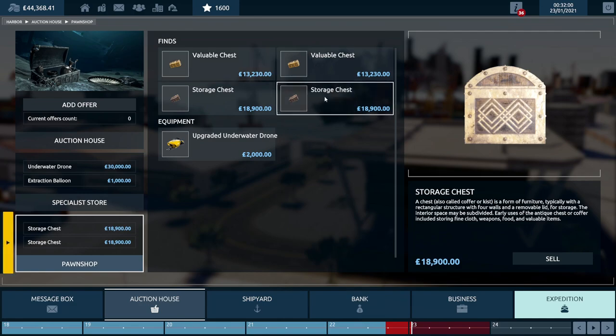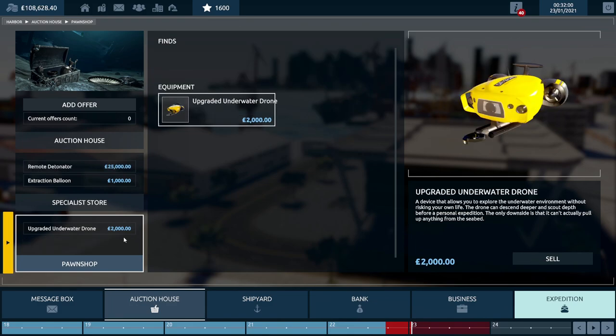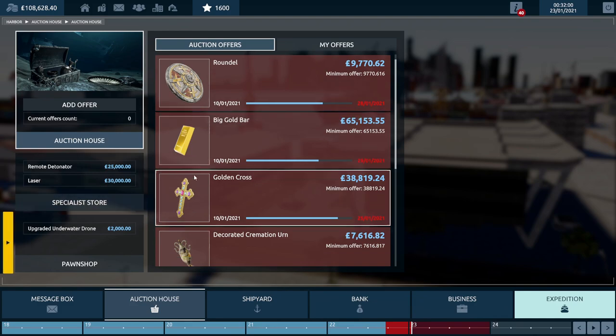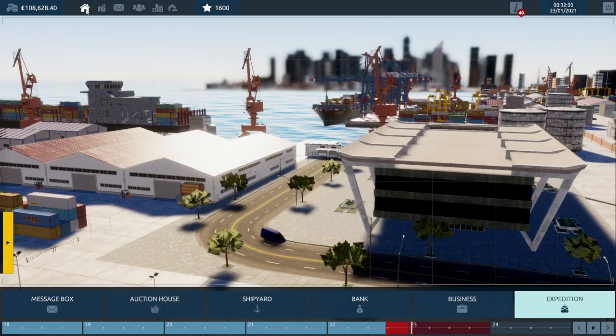You get into the game and it starts bringing up tutorials. You have a choice with the very first option: only tips or an extended tutorial. I did the extended tutorial at first but started a few different new games to see if anything changes.